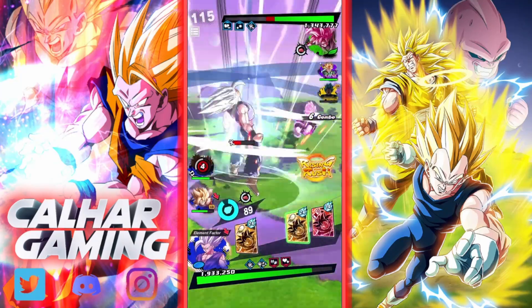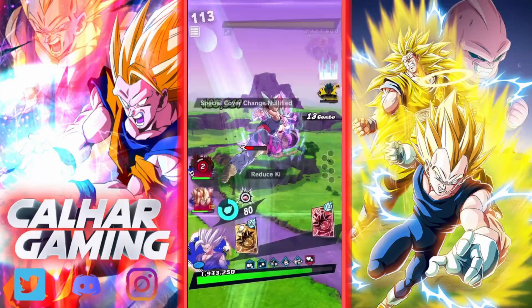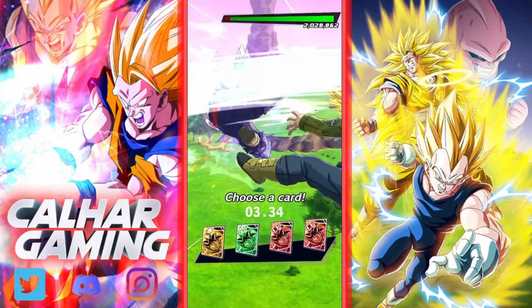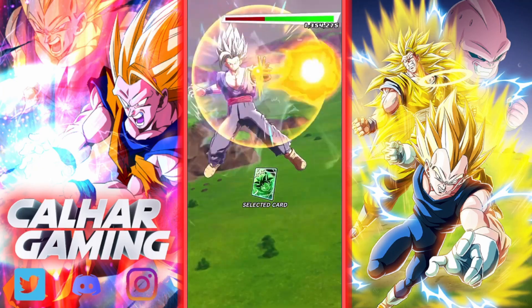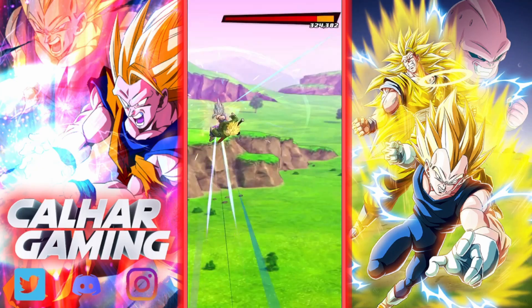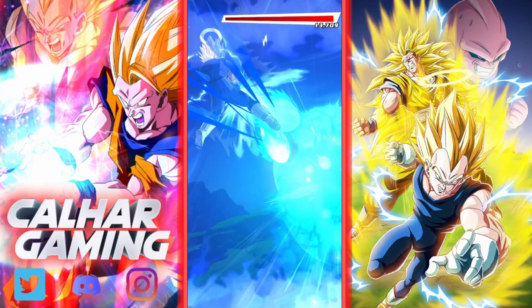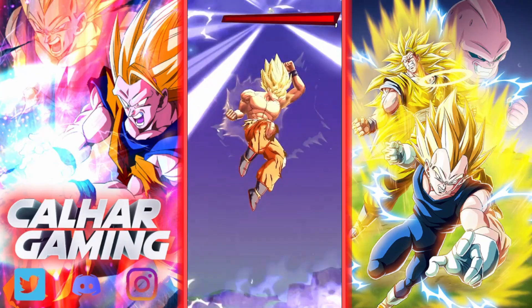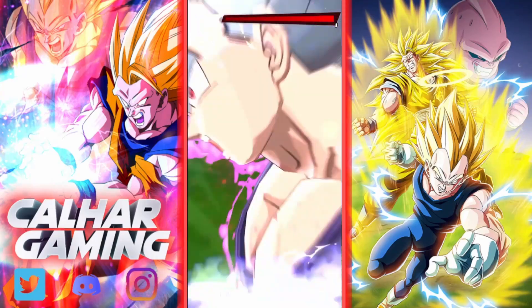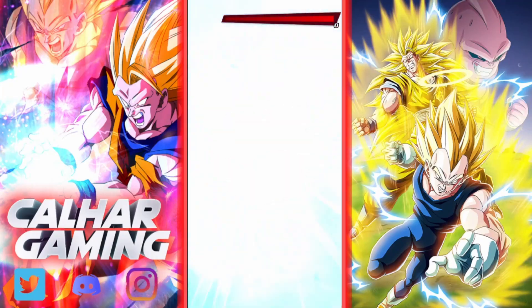We've got our gauge filled as well — we're actually just going to rising rush now because we nullify that. Let's go with the green cards since we haven't used a lot, so he might actually guess wrong. He doesn't — alright! This is going well so far, just Goku Black left to deal with, but the thing is he could probably annihilate this team all by himself if he really wants to.